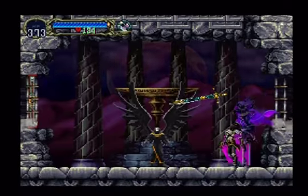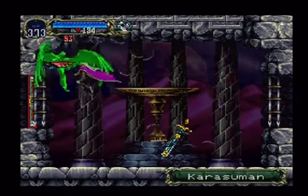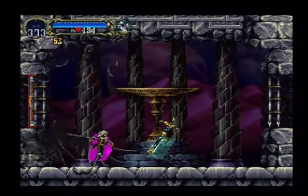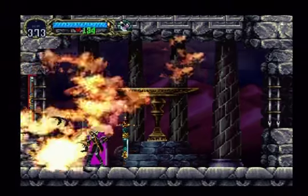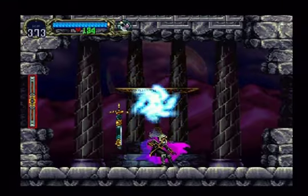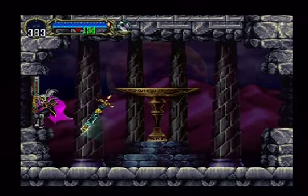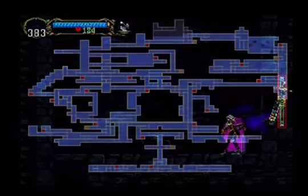Head on in here — boss fight! Karasuman! Just hit him up and he backs into the wall — that's about it. You lose to that boss, stop playing video games — not even joking. He's easier than the succubus.